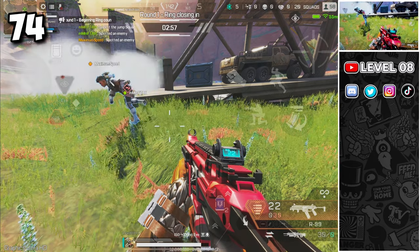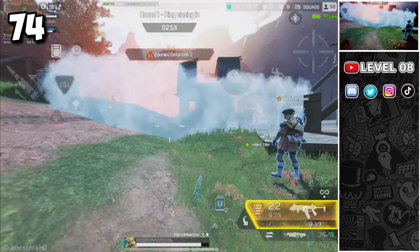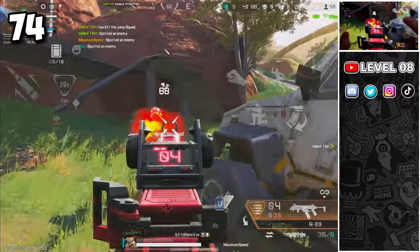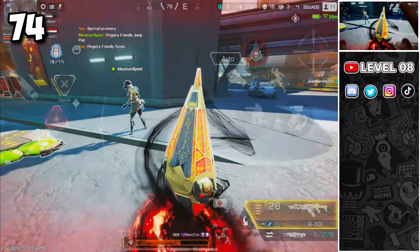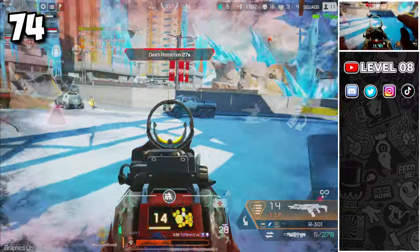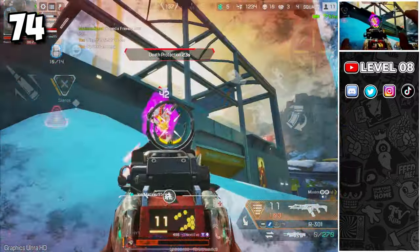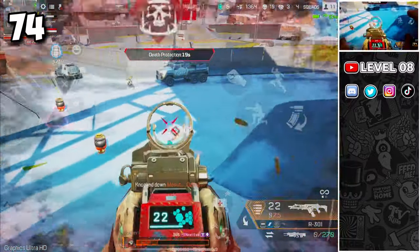Because Apex is all about teamwork, some legend combinations will be more effective than others. For example, Bangalore works well with Bloodhound because you can smoke the enemies while Bloodhound can scan and see them through the smoke. Octane also works well with Revenant — you can drop the Revenant Totem and enter Shadow Mode, then use Octane's Jump Pad to quickly fly on top of your enemies while in Shadow Mode. These are just a few examples; there are many more, so experiment to find your best combination.